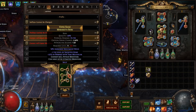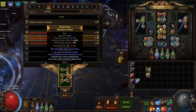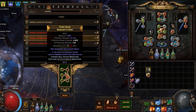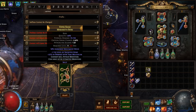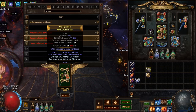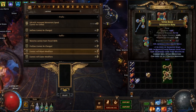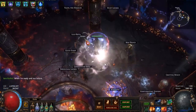Now if we want to get chaos dot we can hunter exalt. If this already had hunter influence and we exalted it we would still be getting chaos dot, but I'm applying the hunter influence now to make the chance to get dot while alt-spamming a bit easier, since there are fewer mods in the pool. Let's see — do we get a high tier? That is tier four.